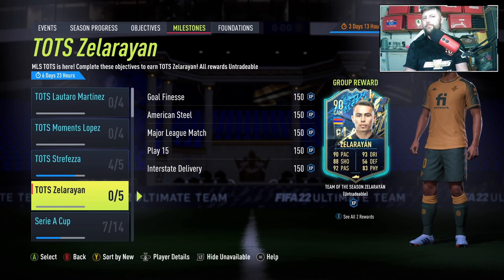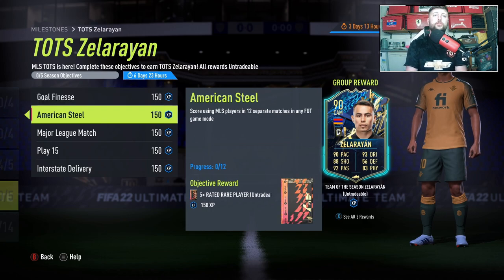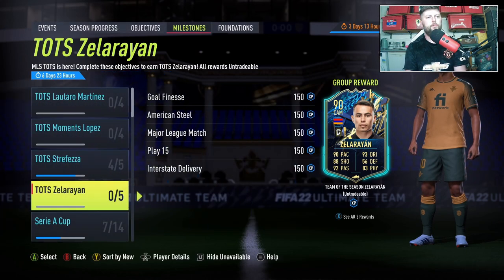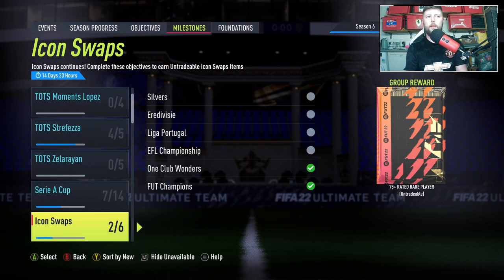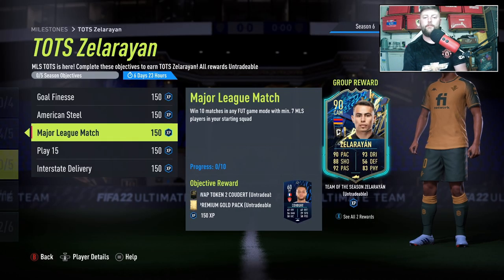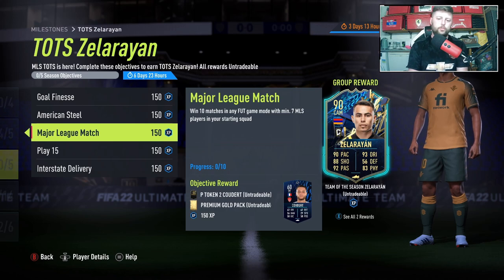Looking at the objectives, he'll be available in any game mode — similar to the previous one. You need to score 15 in any game mode, score using MLS players in 12 separate matches, win 10 matches with seven MLS players, play 15 matches, and assist eight with through balls. There's a silver and first owner bonus too. Make sure you complete this before June 10th, as that's when the next set of objective or SBC tokens are out.